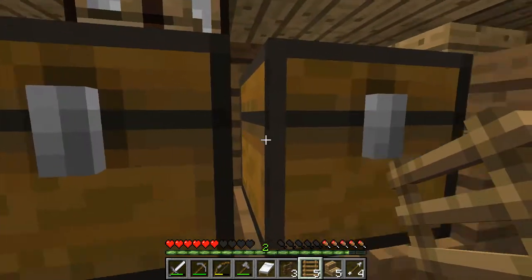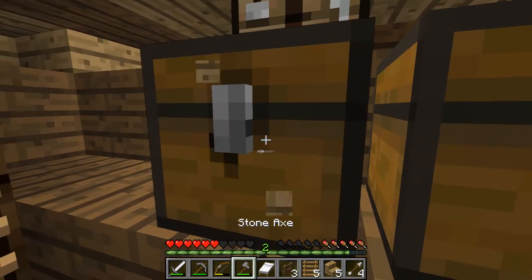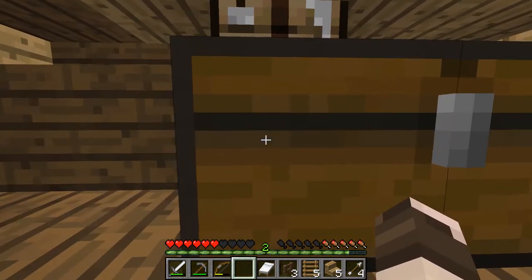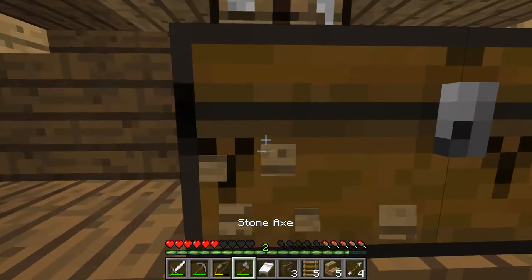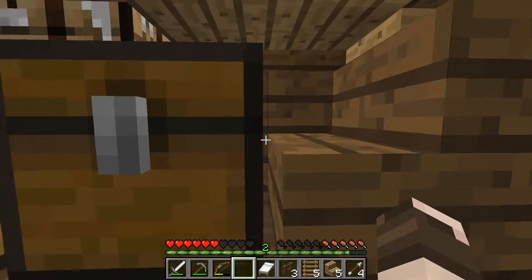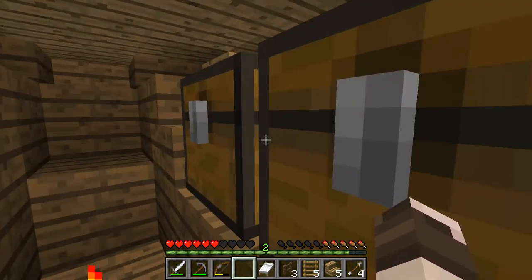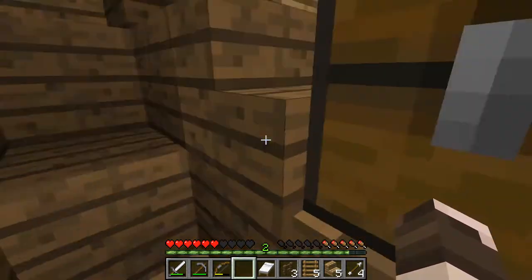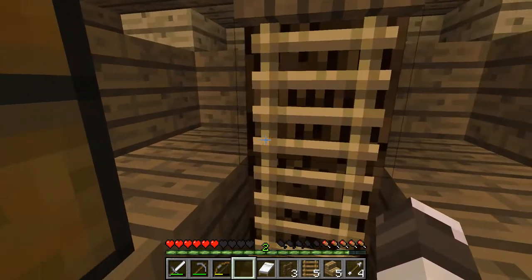Hey, look at this. New feature. Let me just illustrate. So if you place a chest like that, it becomes a double chest, right? But if you sneak while you're placing it, you have two chests next to each other, even though neither of them are trapped. I think that's really shiny. So we'll put on more chests here, basically.